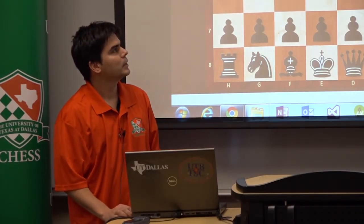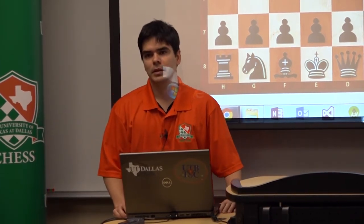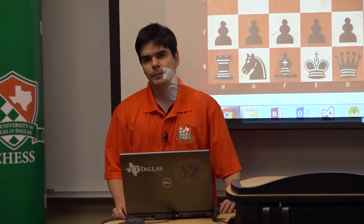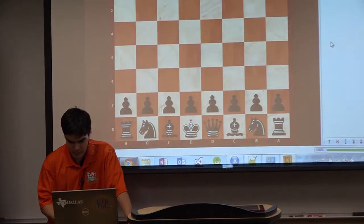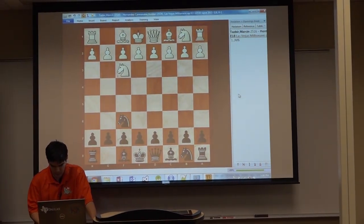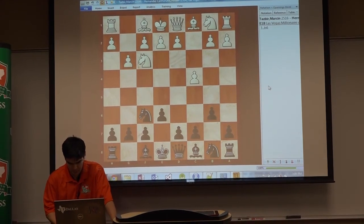I'm going to show you today my game against Masin Tazbir. It was played in Las Vegas last year, and it was the last round in the tiebreaks. I was black in this game, and it was the Nimzo-Indian defense, G3, B6.